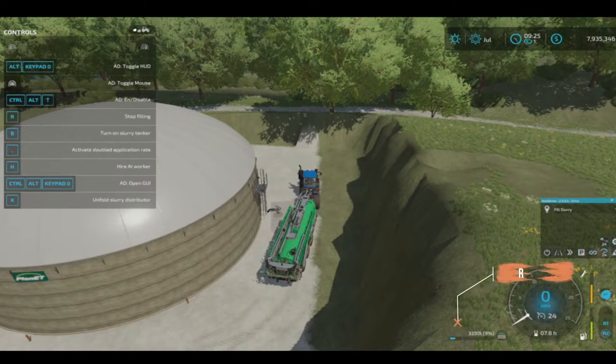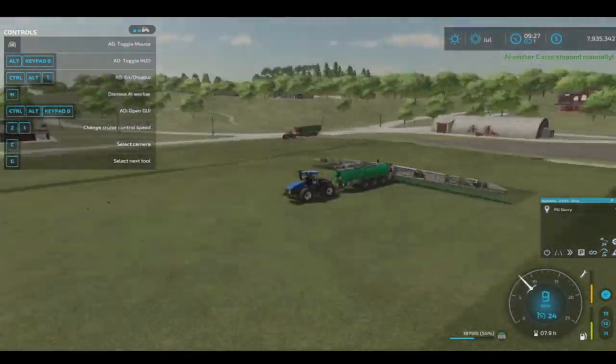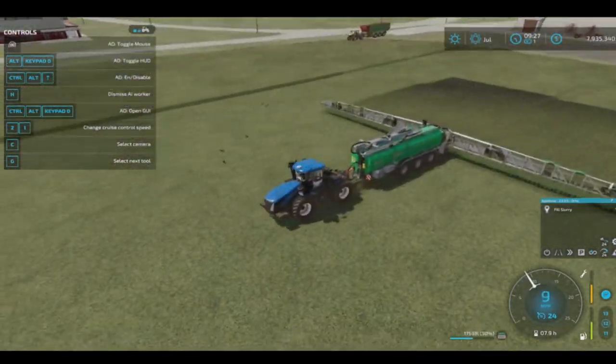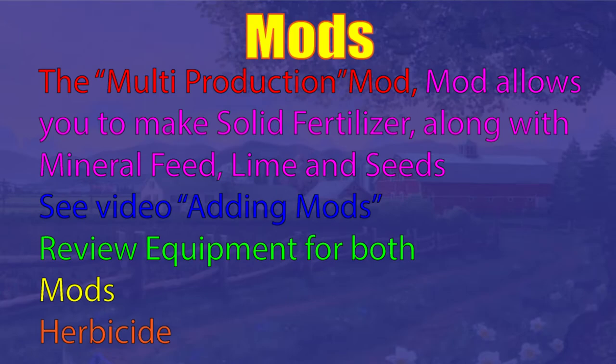Digestate here — hit R to fill it. This uses the same equipment. There's also an output from the biogas plant. You can also use catch crops: seed oil seed, then cultivate it and it's fertilized. The tanks for slurry are located in the trailer section.